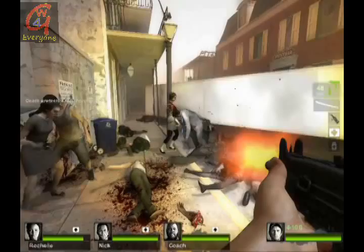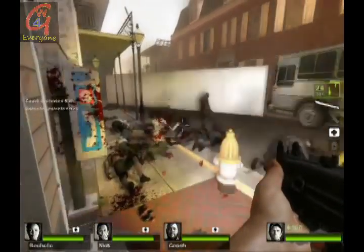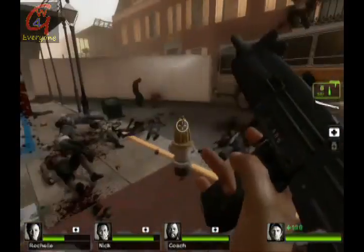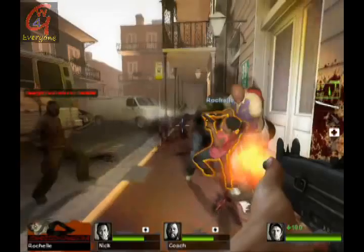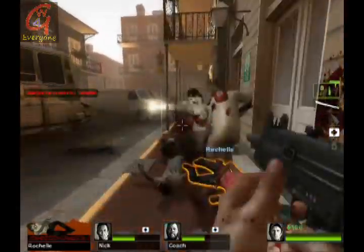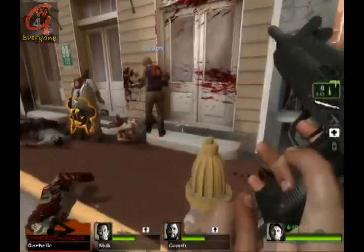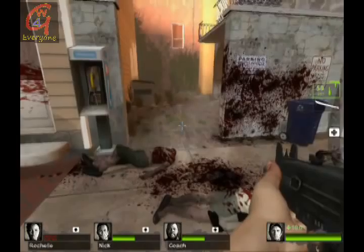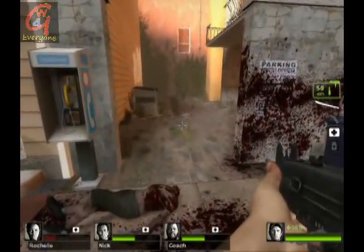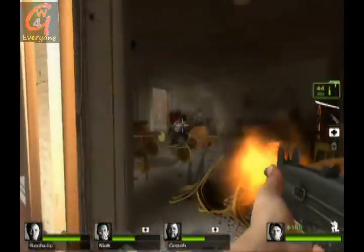Now we have the horde coming in. I was actually trying to get inside the room so that we do not lose any health. We can see Rochelle already lost a lot of health — she was hit so many times and now she's down because we also have a Charger coming. Even though we lost a lot of health here, it's much better than sitting in a wide open area with nothing to cover you.